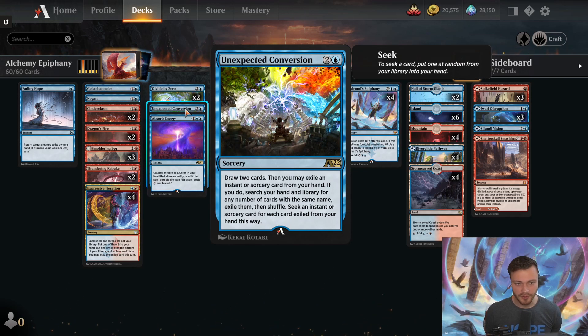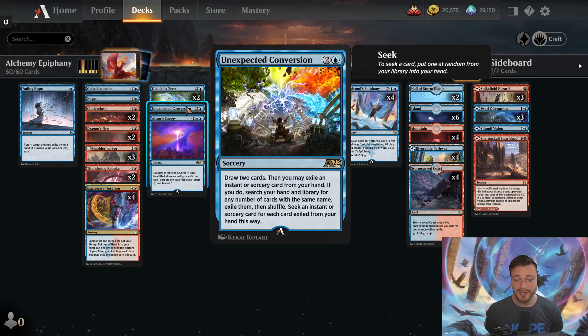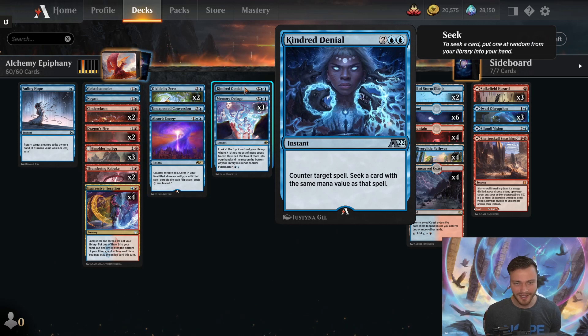We're also playing one copy of Unexpected Conversion — essentially three mana draw two cards, then ditch a card in your hand that's completely irrelevant in the matchup. Ditch Cinderclasm against control, ditch Negate against aggro, and then get rid of all the other copies of that useless card in your deck and draw an extra one to two cards. Three mana, draw three to four cards, remove all the useless cards — this card is sweet. We also have one copy of Absorb Energy, a three-mana counterspell that makes future cards cost one less if they share a type with the countered spell. And one copy of Kindred Denial — probably not meta for a four-mana counterspell, but anything that says counter target spell, draw a card sounds sweet.